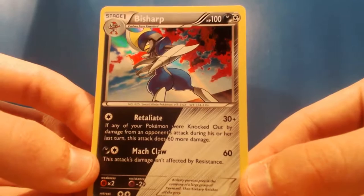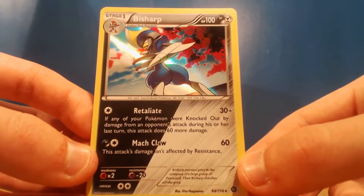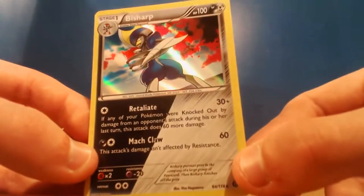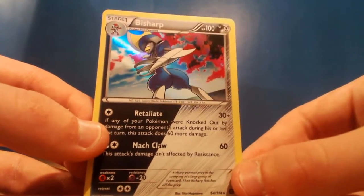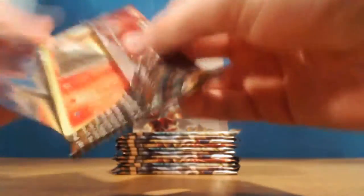Mock Claw - sounds like Mock Punch but for claws - makes sense. That is a hollow Bisharp. I think you'd usually get all the hollows in these packs, so it'd be pretty cool if we could get all the hollows. And I'm chucking everything away to the side.